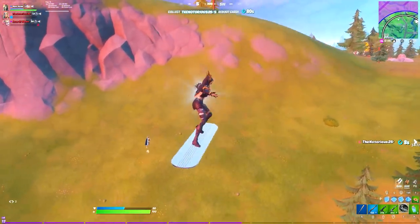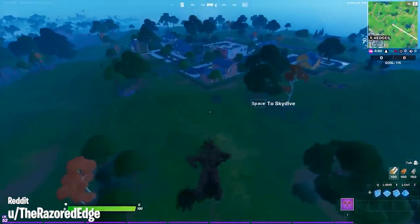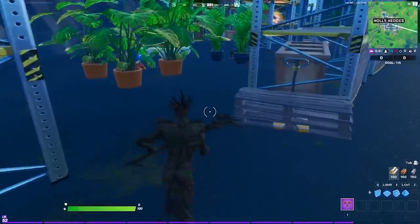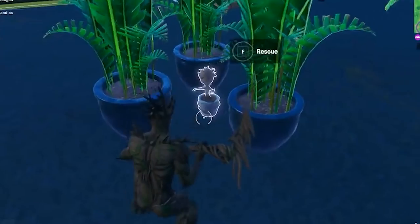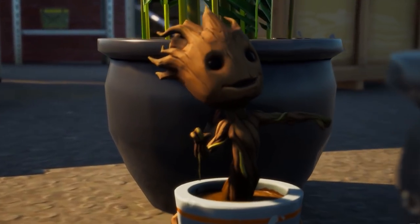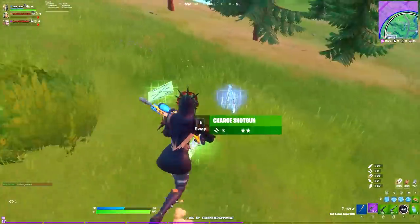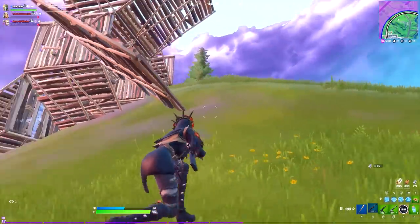Number 8: The Baby Groot Secret. There is a secret baby Groot back bling you can find on the Fortnite island. Head over to Holly Hedges and go to the garden center — you'll find a sapling version of Groot sat in his own plant pot and dancing. It's not part of Groot's Awakening challenges but instead a separate secret challenge, so get it while you can.